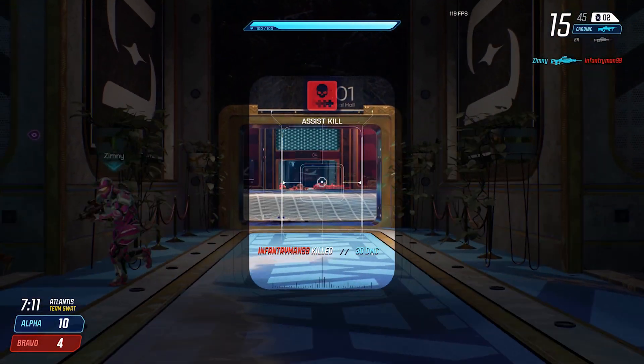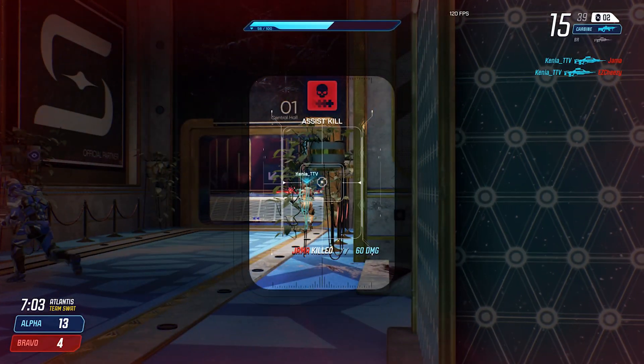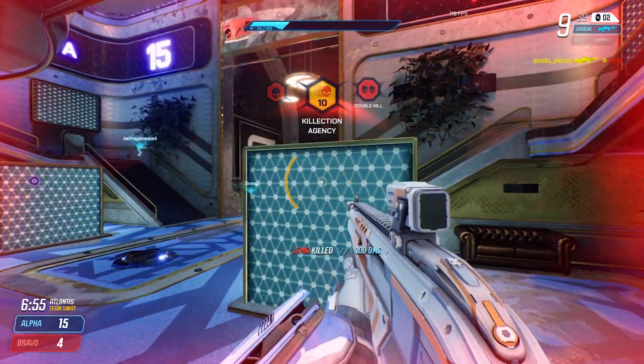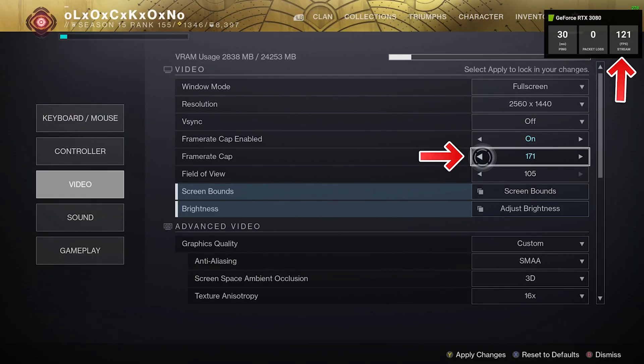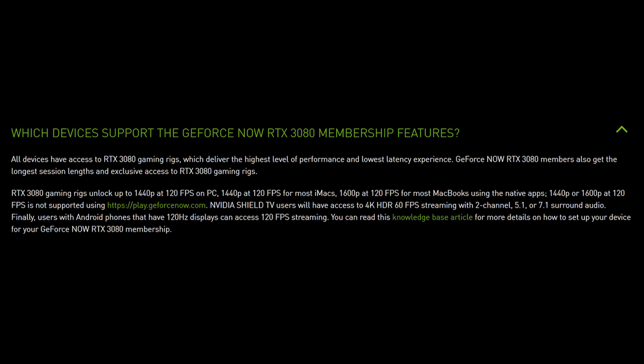So first, let's start off with the pros. Clearly the biggest pro for this service is the ability to game in 1440p and 120fps. As someone who is new to gaming at anything above 60, I can tell you that 120 feels amazing. Since playing these games at this higher frame rate, it has definitely made it harder to go back down to 60fps. The 3080 card does give the ability to play higher than 120, but the stream itself is sent at 120, so you wouldn't get any benefit from the game running above that. You can also play at 4K 60fps with HDR, but you will need to purchase a NVIDIA Shield TV Pro in order to access that.